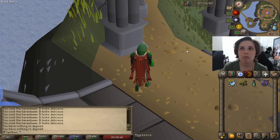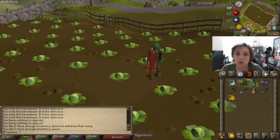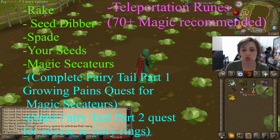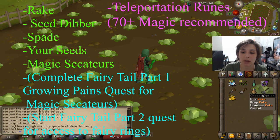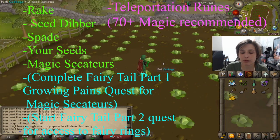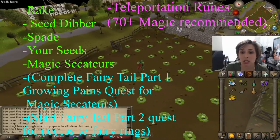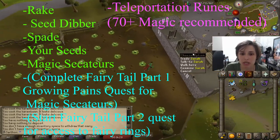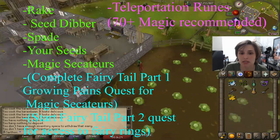I'll be going over the herb patches that have no requirements, and then I'll continue on to all the requirements needed for future herb patches. The first thing I highly recommend before you start doing herb runs is to have a spade in your inventory, a rake, and a seed dipper. You can buy all of this from the Grand Exchange if you're a main account, or from a farming merchant like Sarah, who is south of Falador.